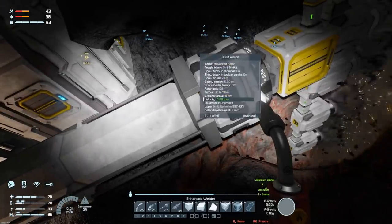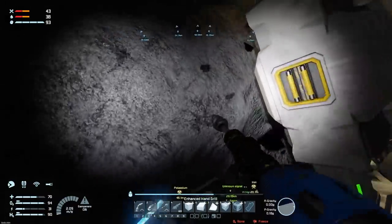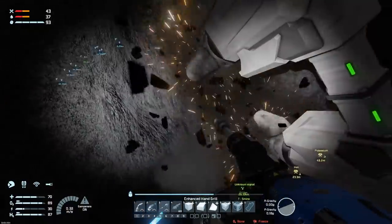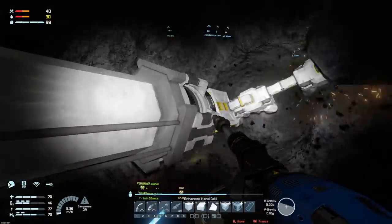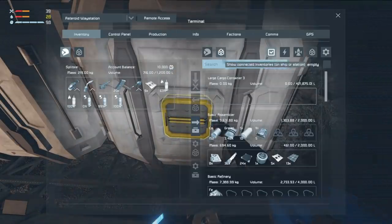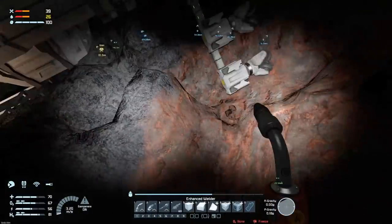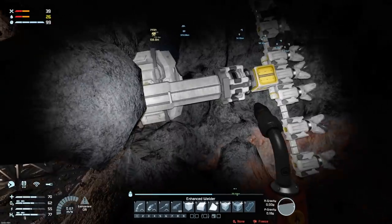Drills on, spinning very slowly. I'll fly around drilling out what I think I'll need to allow a full rotation. But the piston went out - I wondered what was going on. From that corkscrew drill I got 121,000 stone. One of the drills is now disconnected, which is a significant waste of time. I'm going to try to thread it back through the same hole it carved out.